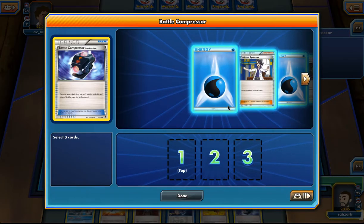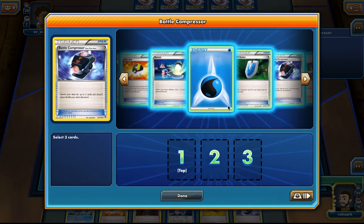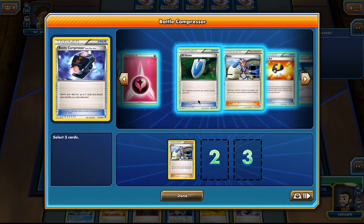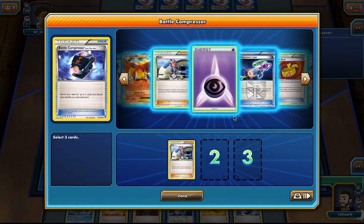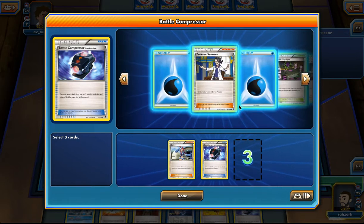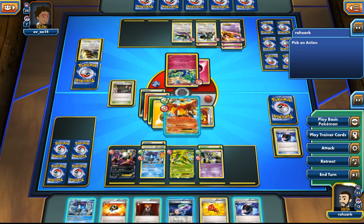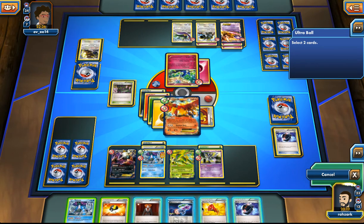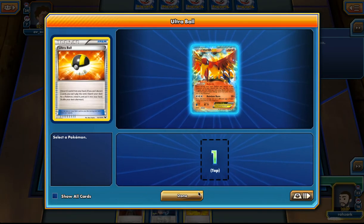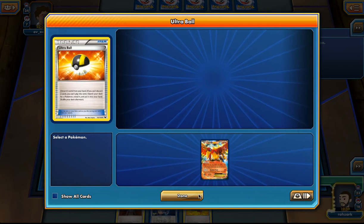I'm going to play the Compressor to check what's in my deck. Okay, there's still one Psychic Energy — that's good. Is there something I want to discard? Maybe a Skyla to have one in there. I can also go for the other Battle Compressors, but I don't think I'll need them. Let's Ultra Ball, because I don't want the Ultra Ball in my hand. Maybe we grab the Ho-Oh, because if we draw it, it sucks. Yeah, I should have dumped this in my discard pile.